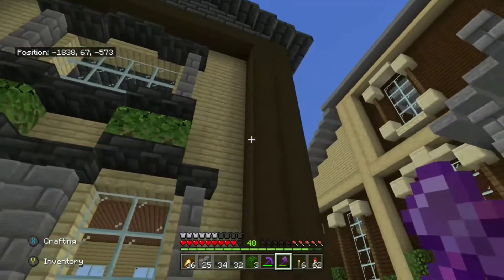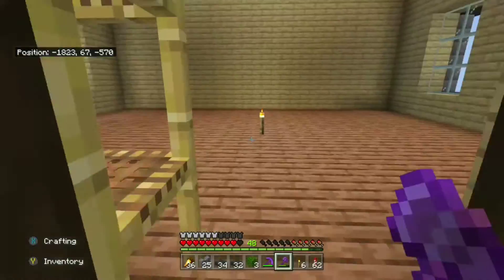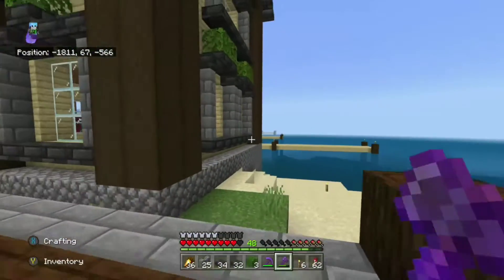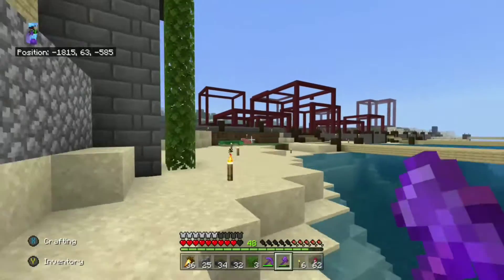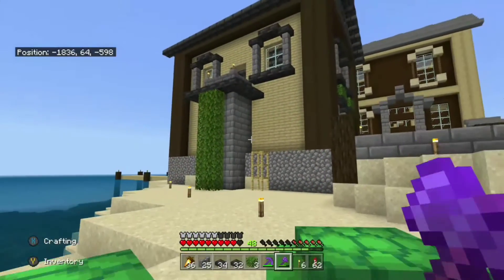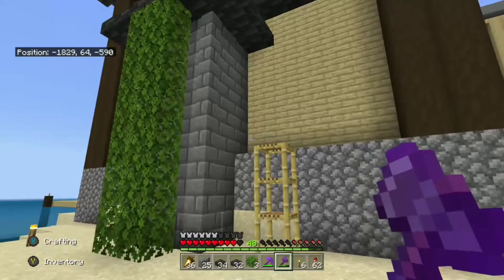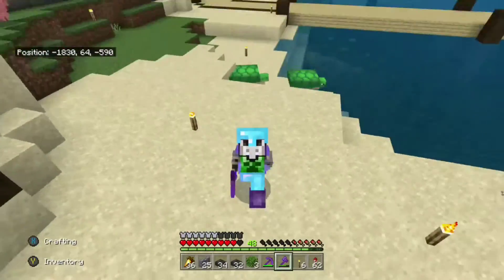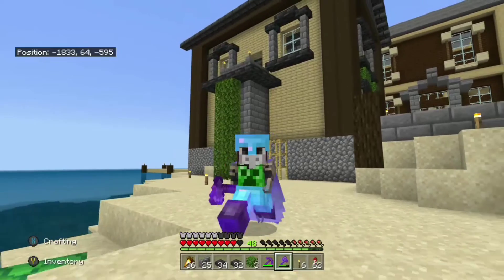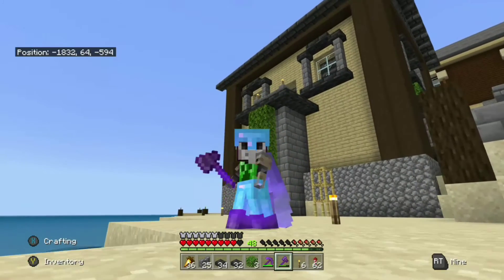We're pretty much wrapping up this build. I added a little doorway — all I've done is taken the trim blocks, the stone brick walls, and the deep slate tiles and made them into a little walkway. I've extended the trim on all sides except the back, where I've made that balcony using the same trim blocks, stone brick walls, and deep slate tile slabs. You can add different blocks if you want, but simplicity is best. That's going to do it for this video — I hope showing my build process made survival Minecraft building less intimidating. If you like this video, please subscribe.